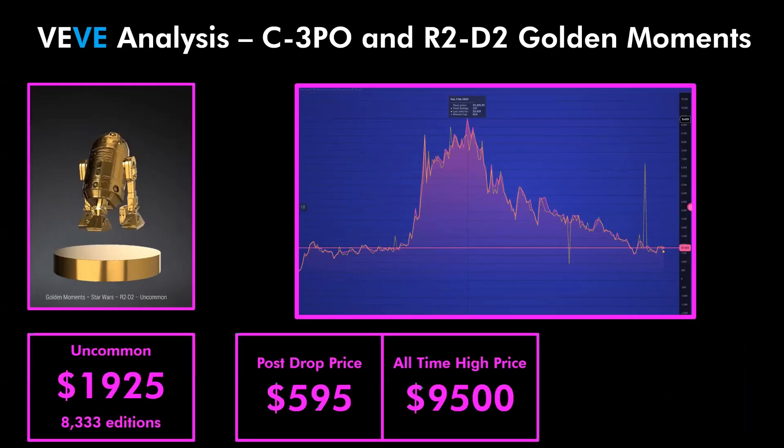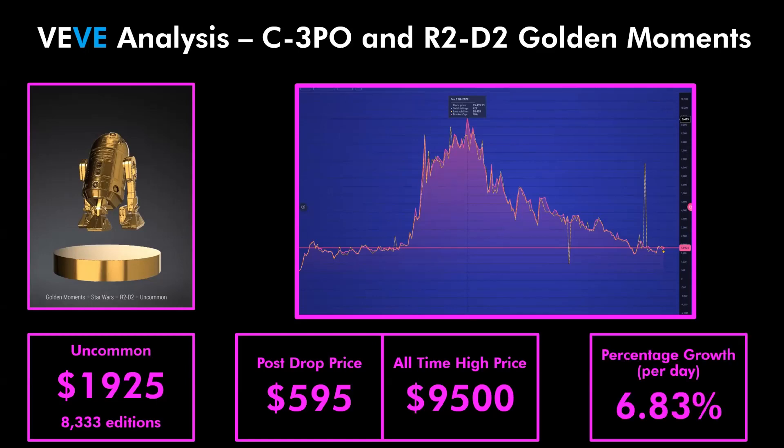Now let's have a look at R2D2. R2D2 is currently 1,925 gems with 8,333 additions, with a post drop price of 595 gems and an all-time high price of 9,500 gems. This gives us a growth rate per day of 6.83% for R2D2.